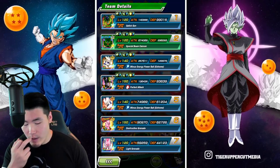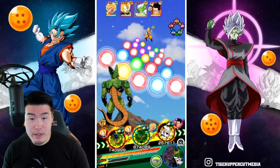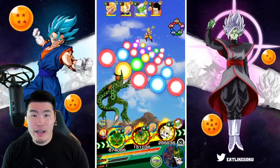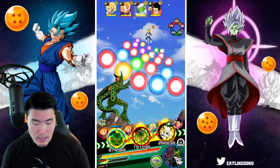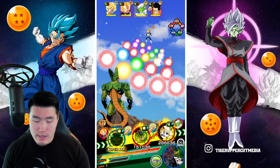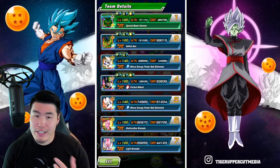So we're starting here with the double cells. Obviously we're going to put the AGL cell in that first slot and go for type advantages, which would be against Vegeta. And I think we'll keep the two cells together and float the Omega Shenron.